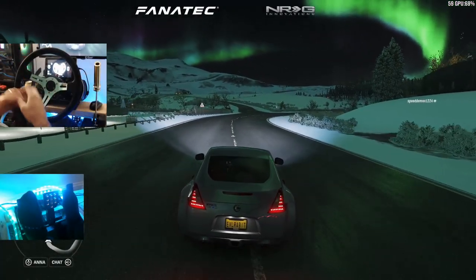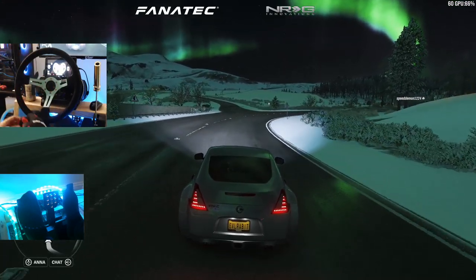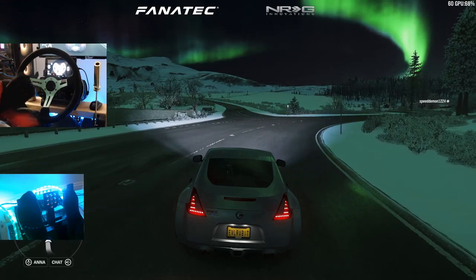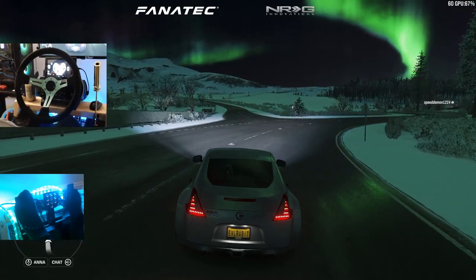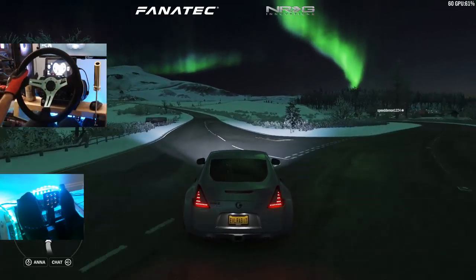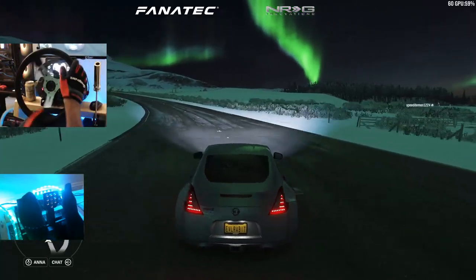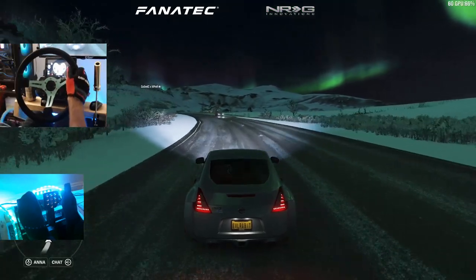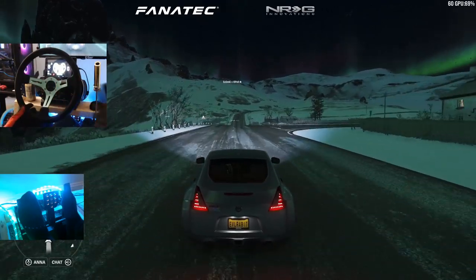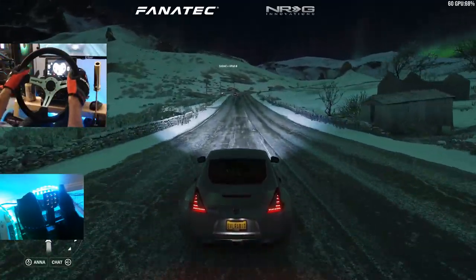What's up everybody, welcome back to the channel. If this background looks familiar — the Aurora Borealis of Forza Horizon 4 — that's because we are now on Forza Horizon 4 on the PC. Today we're going to find out how different it is on PC compared to Xbox One. We're here on Fortune Island in our 370Z with the wheel fully working, handbrake and everything. We have force feedback all set up, here to test and get a little sideways on Fortune Island in the winter.